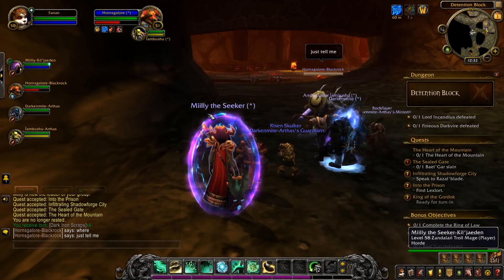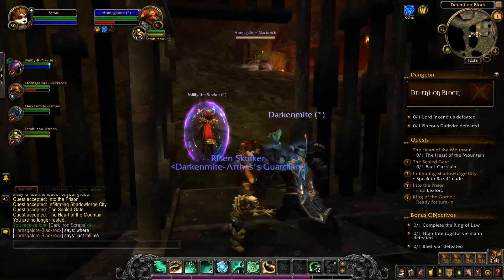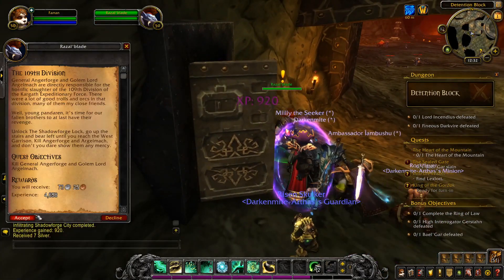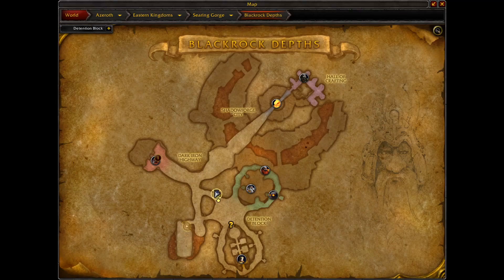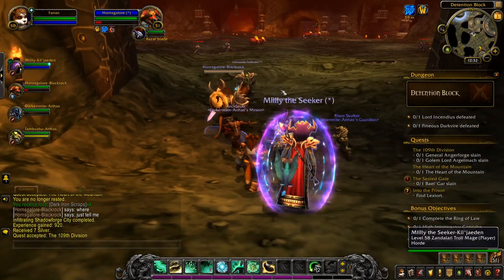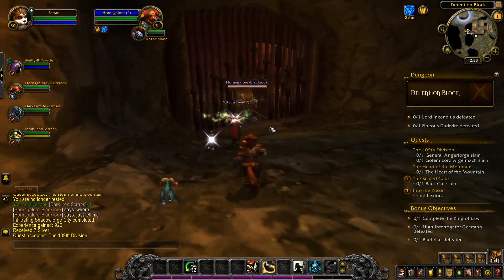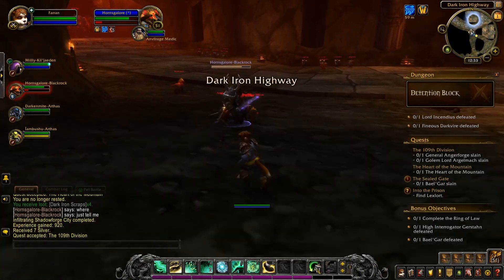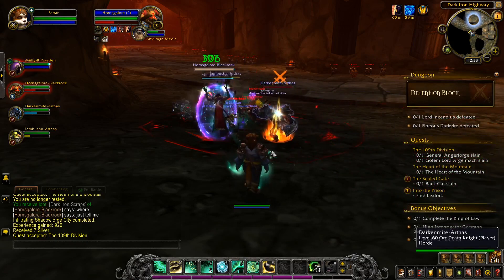A lot of people who come here aren't really sure how to navigate it. I spent a fair bit of time on my own just getting to know the layout — it's very complicated and interconnected, lots of things going on, very confusing if you don't know where to go. This warrior definitely does not, and I didn't at this point either. Fortunately there are maps. You can see Lord Incendious over there. We went the wrong way a couple of times — it's a confusing place.